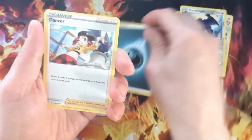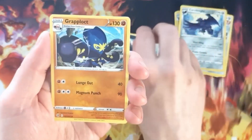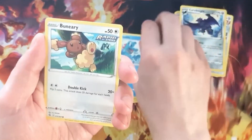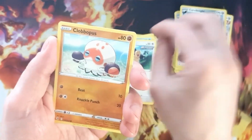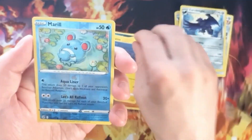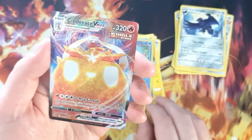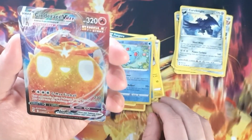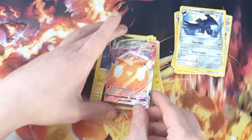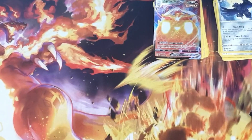Dark Energy. Then we get Ponyta, Grafaiai, Dachsbun, Toedscool, Braviary, Clobbopus, Tinkatink. The reverse is a Marill. The rare is Cinderace VMAX - we got a hit! We got a big hit. That's cool. That's gonna pull it up I think.